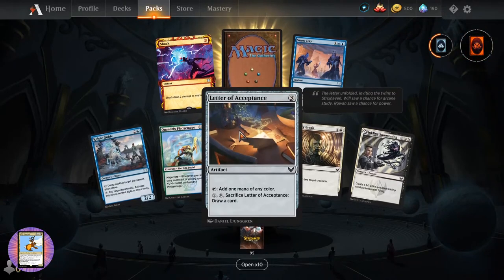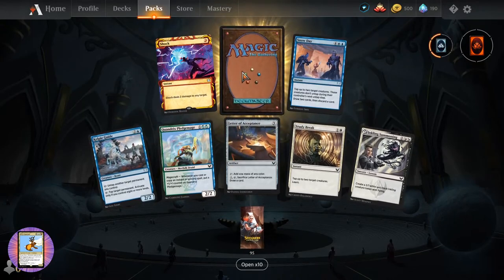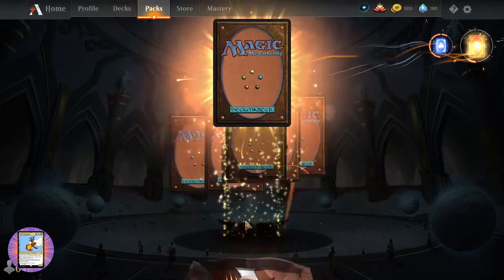Letter of Acceptance. Snow Day - I don't think we've seen that one. Another Shock - I think I've got a playset of those now. Another mythic wild card - welcome, Louise Supan.